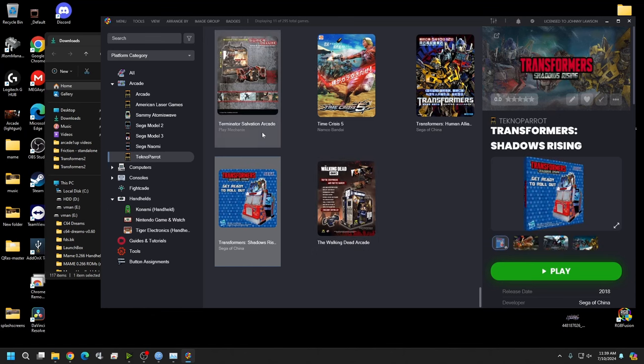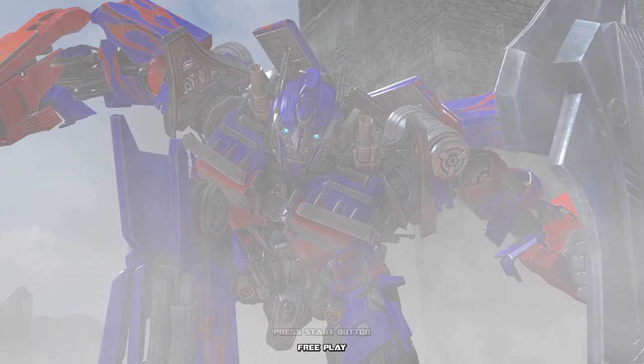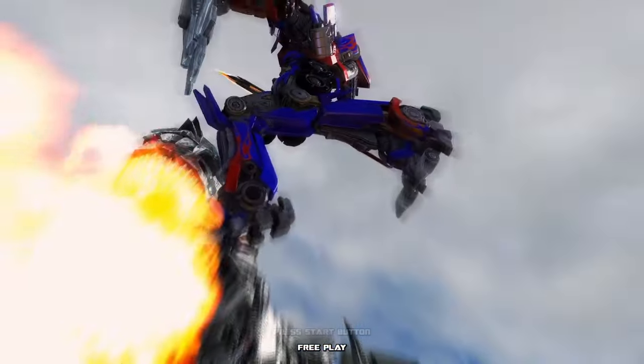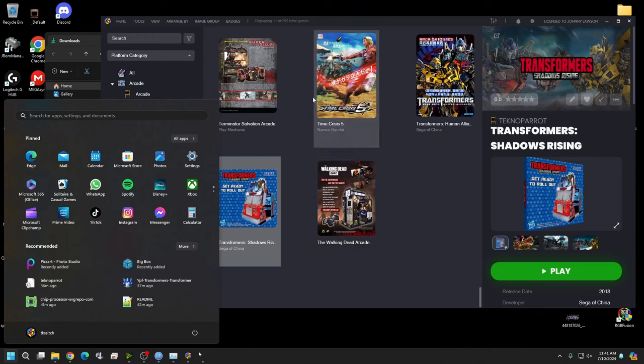Launch the game from LaunchBox to verify it works — we still can't play yet, but this confirms everything is good so far. About two to four minutes later, the game is confirmed running. Escape still doesn't close it, so use the same method again — Windows button, then X. Next we'll tie an AutoHotKey script to allow closing with Escape.